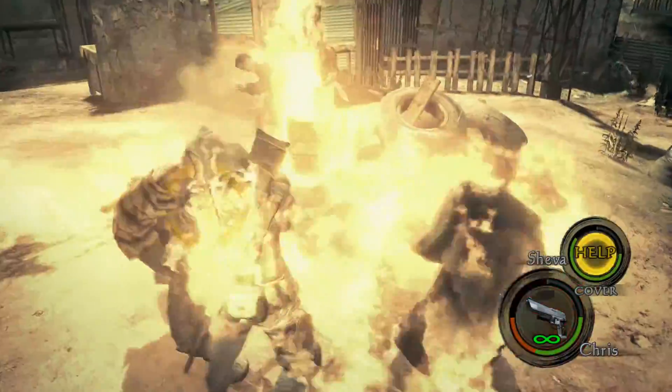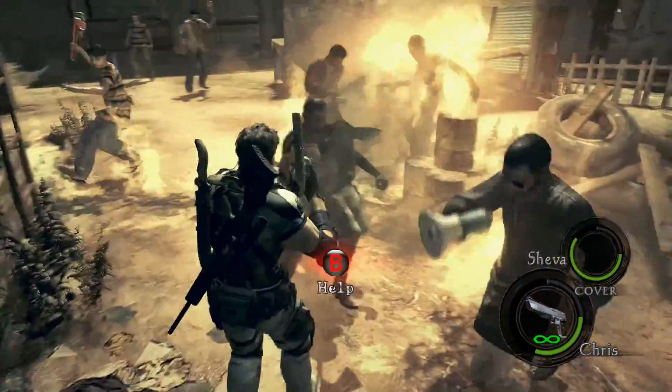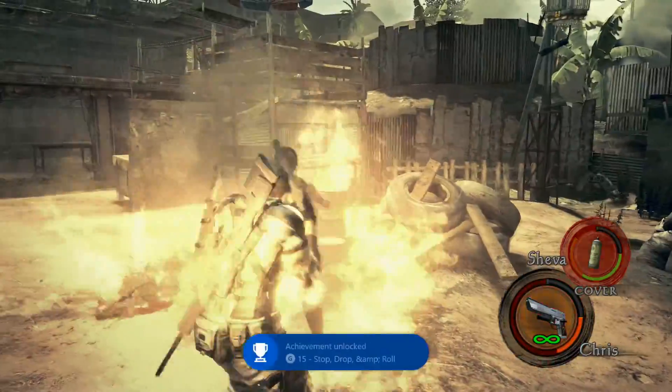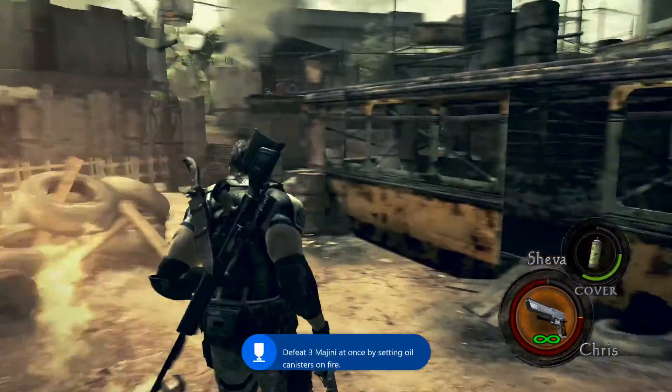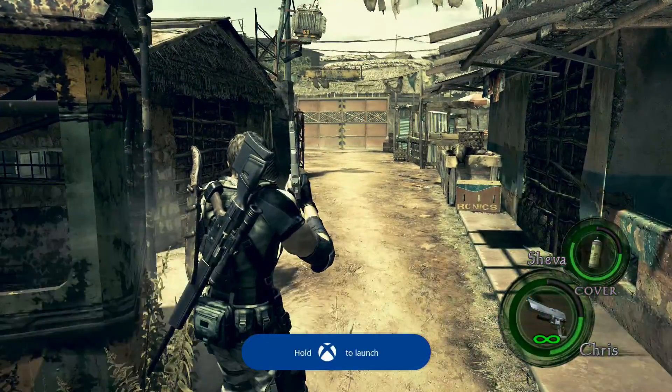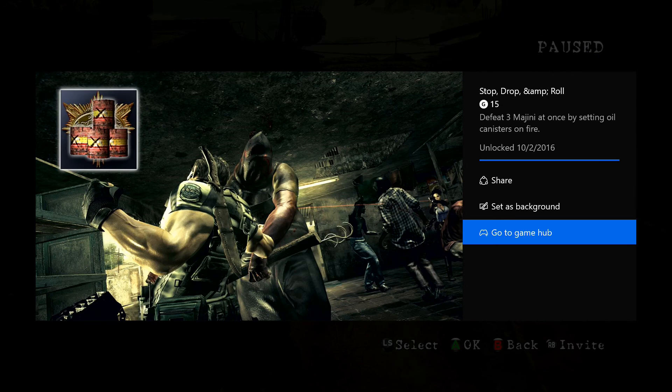I'm going to go ahead and light these barrels up. And there's our Stop, Drop, and Roll achievement. This is a good place to get these two achievements.